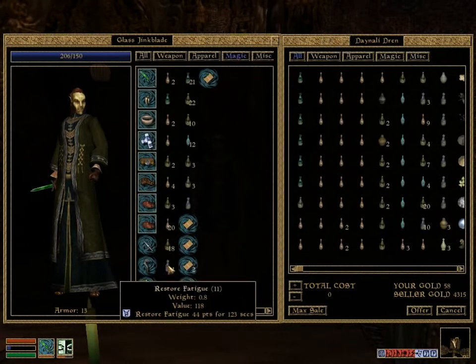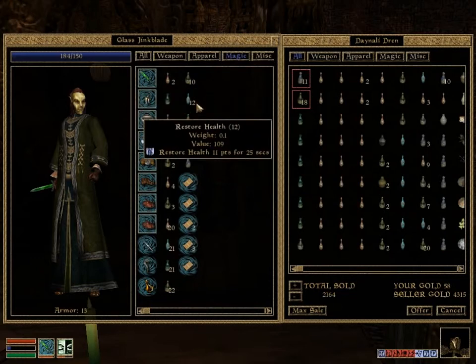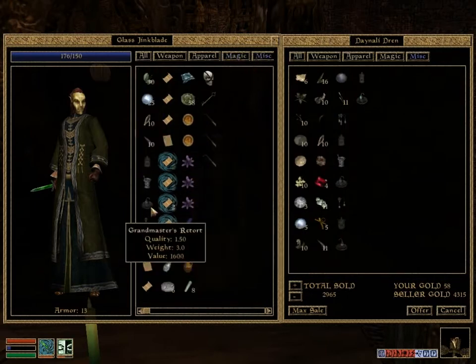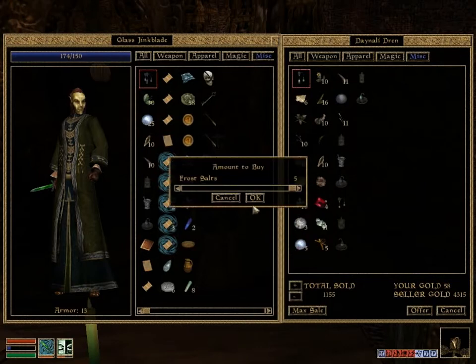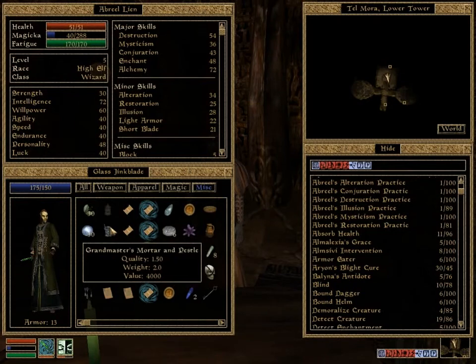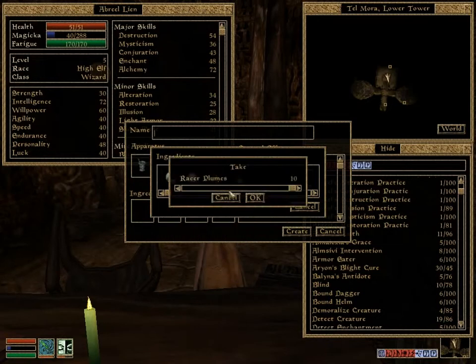So now that we've made an absurd amount of Restore Fatigue potions, we will sell off some of them in exchange for a Grandmaster's Alembic. There it is. We'll offer up our own Master's Alembic in exchange. And we will also buy Frost Salts — let's call it 482. Now we have all Grandmaster's equipment. Excellent. Doesn't get any better than that.